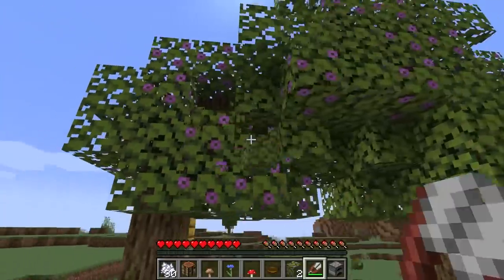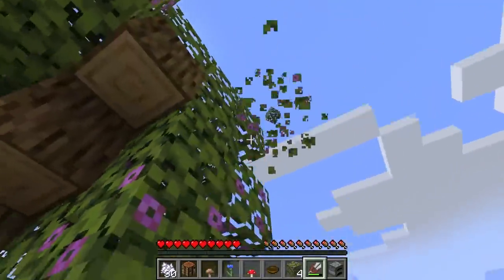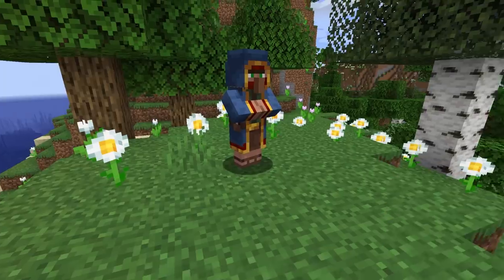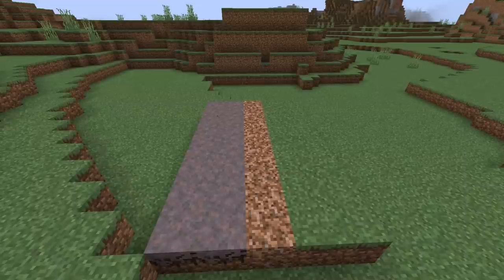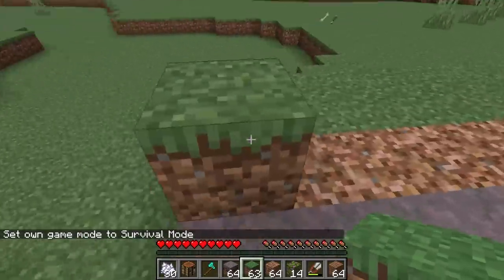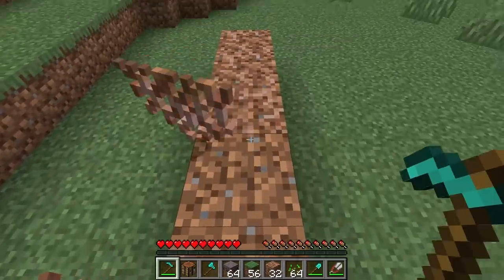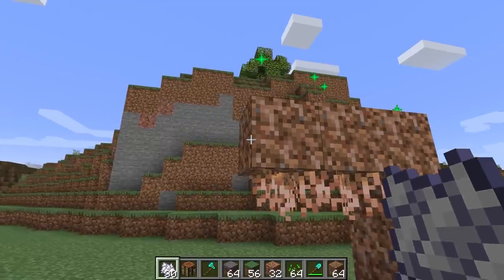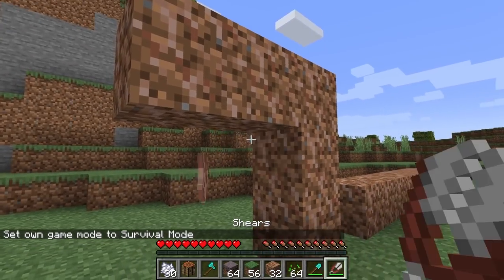The azalea and flowering azalea leaves are the same as other leaves. The only difference is when they are broken or decaying, they drop azaleas and flowering azaleas instead of saplings. Rooted dirt blocks are meant to be the roots of the azalea tree. Two rooted dirt can be bought from the wandering trader for an emerald. Rooted dirt can be mined with any tool, will not change to grass or mycelium if next to them, and can be covered by other blocks and remain as rooted dirt. Using a hoe on rooted dirt will turn it into dirt and drop a hanging root. Applying bone meal to a rooted dirt block with a space underneath will grow hanging roots on the bottom of the block. The hanging roots must be sheared to drop as an item; using anything else will destroy them.